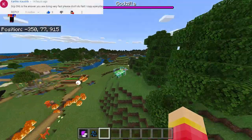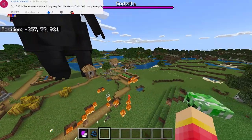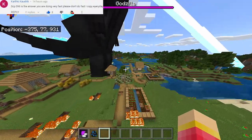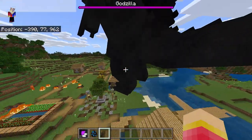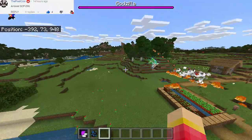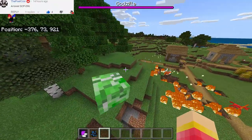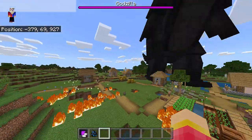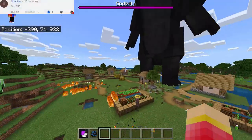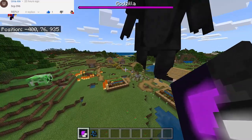Look at that — it has his power, the atomic charge. Oh my goodness, the creeper is actually fighting Godzilla. No it's not. But it seems that Godzilla is actually killing those villagers. How can I get rid of this creeper? Because it's not part of this video — it's between Godzilla and the Wither Storm.